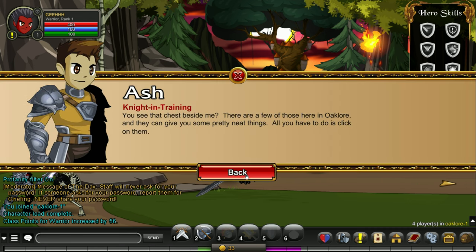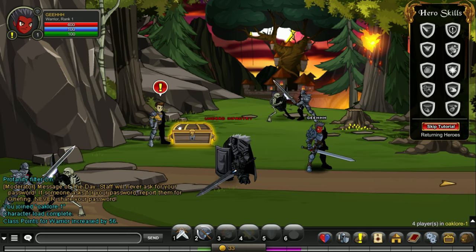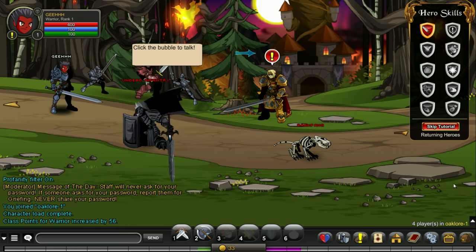Ash, knight in training. Skipping through the dialogue. He's not giving me anything. I think we need to go over here. Now what? Click the bubble to talk — we're talking to the Lord. Blue arrow. I need to pay attention to this.